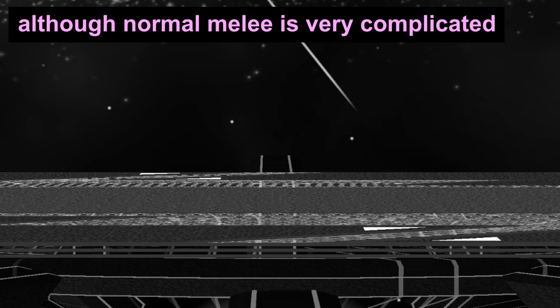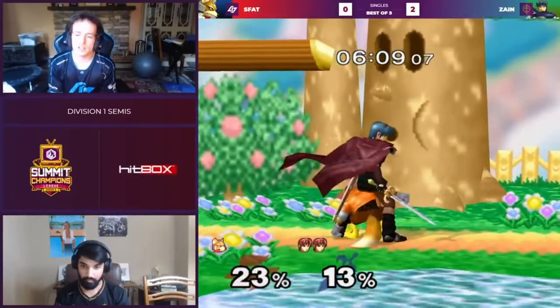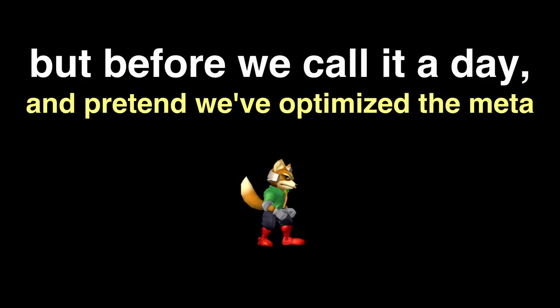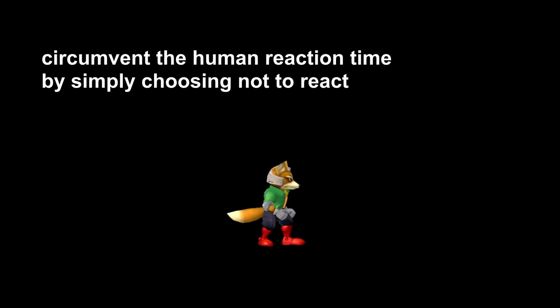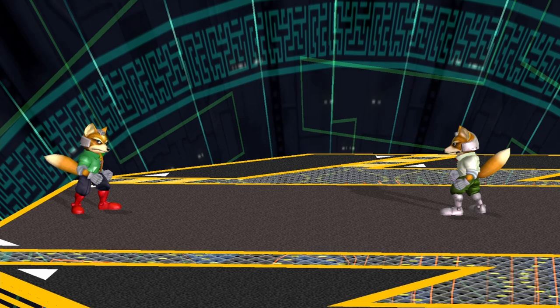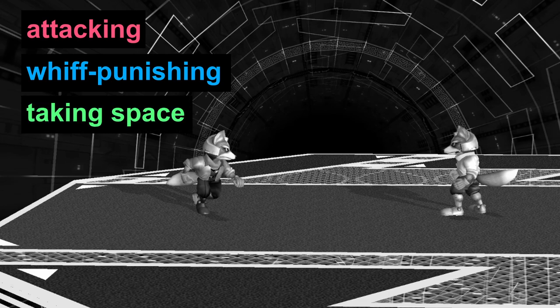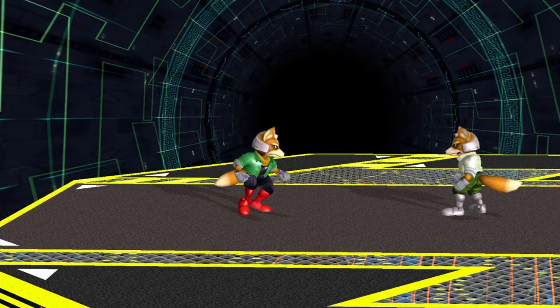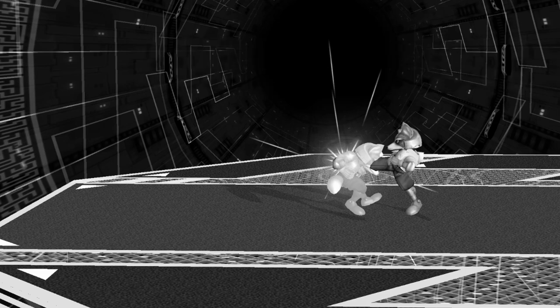Given that stages are pretty long, we can get away with losing the whiff punishing game for quite some time before ending up in the corner. Normal Melee is very complicated with overshooting and full hops and drift, but dashing backwards is super strong there too. Before we call it a day, there's one last hidden dimension: you can actually circumvent human reaction time by simply choosing not to react. If our opponent knows we're going to walk into range of their attack, there's no reason they can't preemptively throw out a hitbox as we're walking forward, timing it to come out the moment we enter their range.